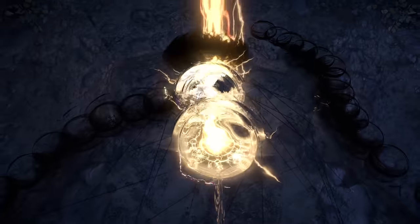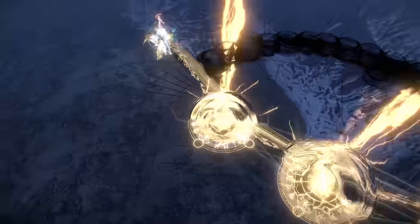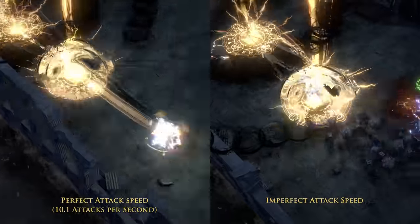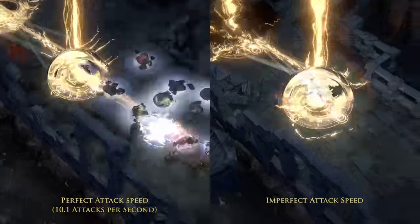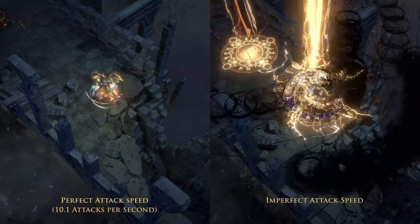The fourth and final step is our attack speed. Not only do we want a high attack speed, but it also has to be a very specific number: 10.1 attacks per second, to be exact. If this is off, the timing of our teleports and our attacks will be desynchronized and the build will feel awkward.